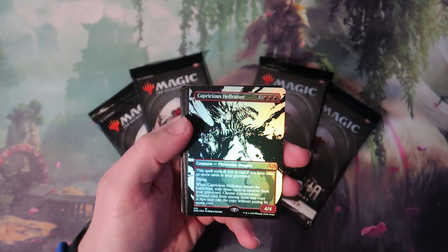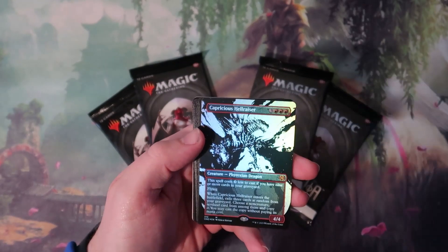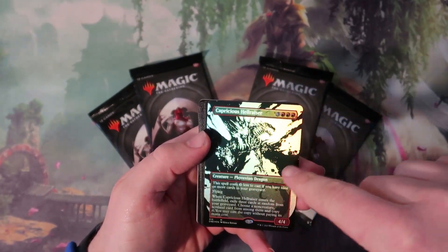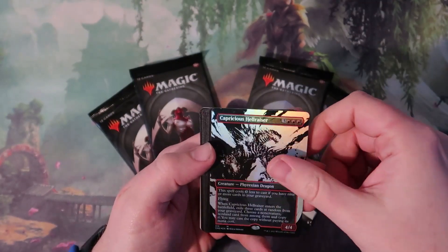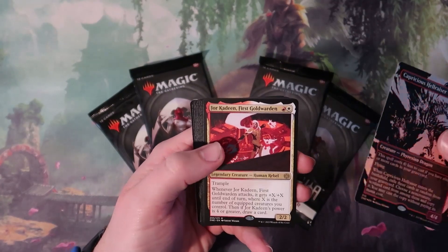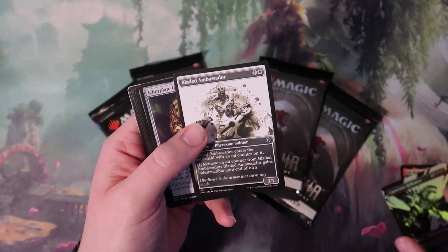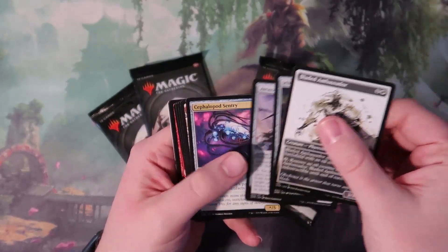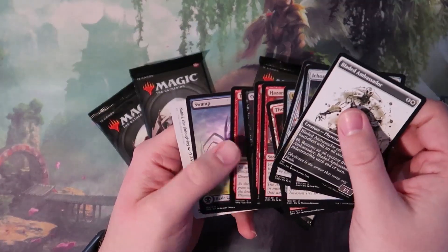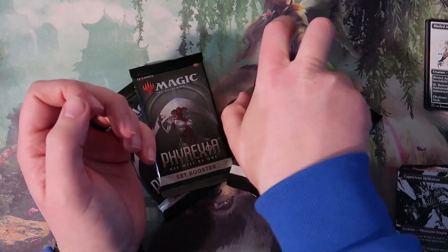And we started off already pretty nice with a borderless foil Capricious Hellraiser. Not a super valuable card I don't think, but I actually really like the way this looks, especially in the foil — I haven't seen it in foil yet, that looks really nice. A Jor Kadeen vs. Gold Vorden, that's pretty cool, I haven't seen that yet. So that's going to start us off pretty nice out of these packs. We also got a swamp.